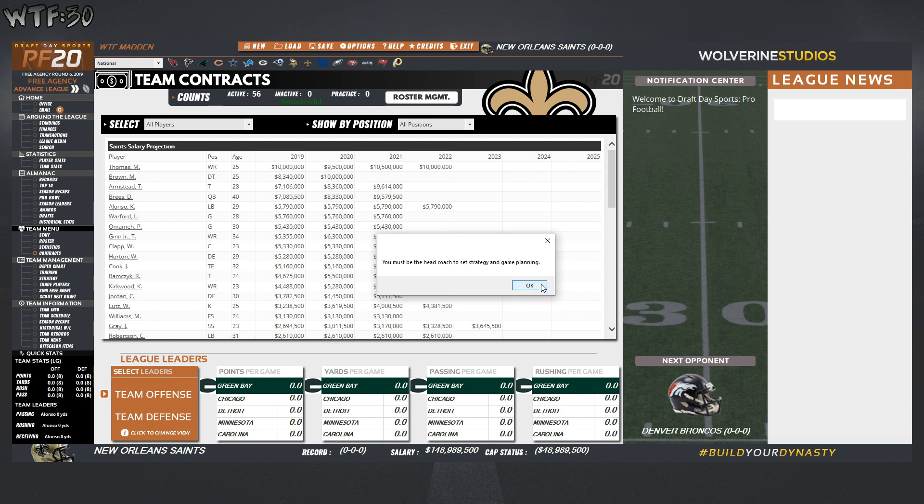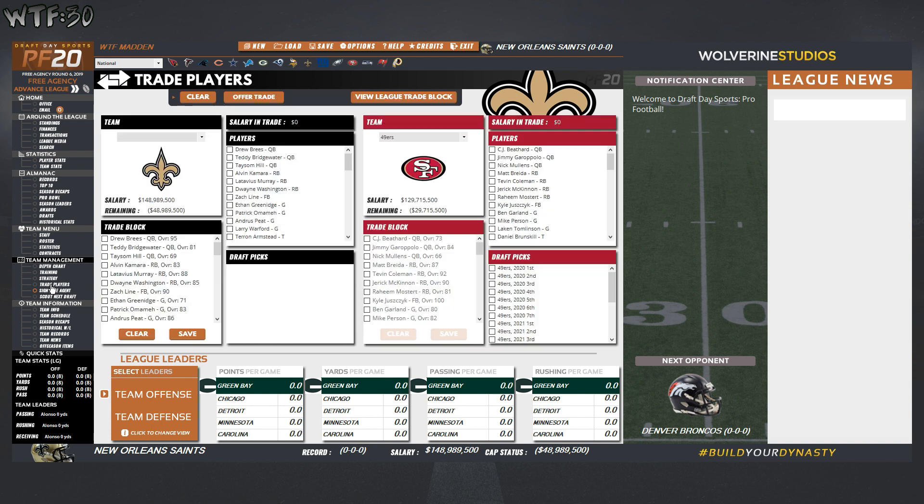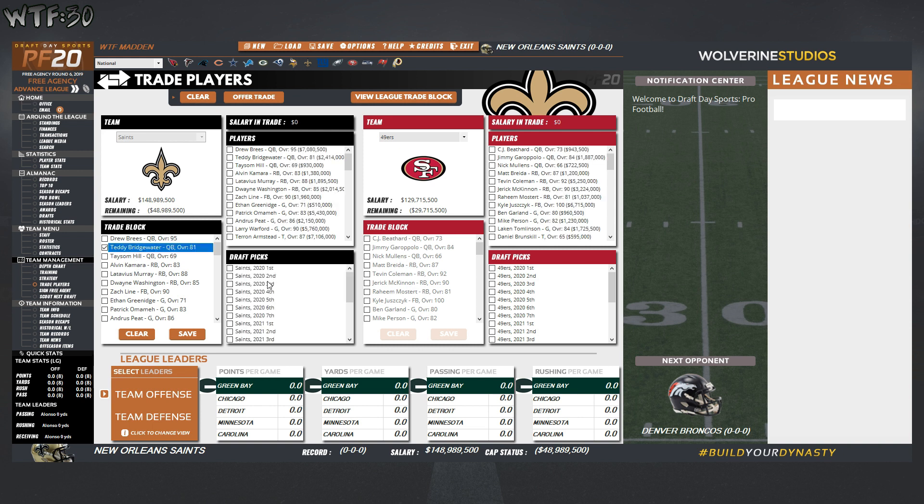Team management — you must be the head coach to set strategy and game planning; I just want to look at the depth chart. Training I can't click on, strategy — that's all right. I can sign a free agent and I can trade players. Let's say we want to trade Teddy Bridgewater.